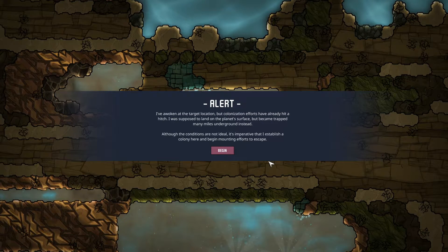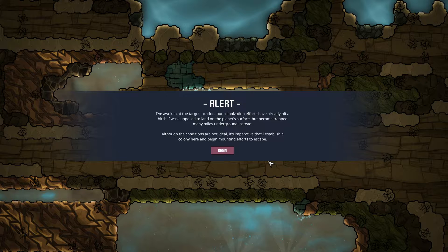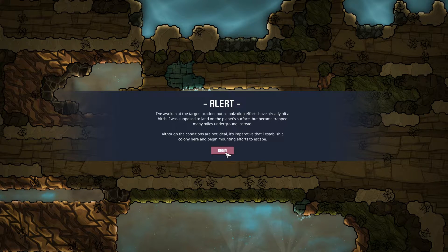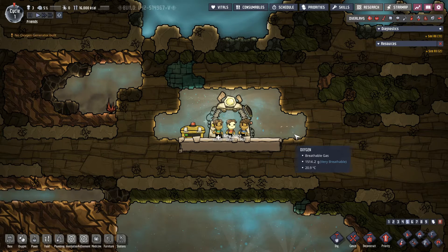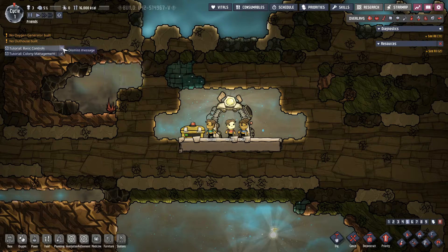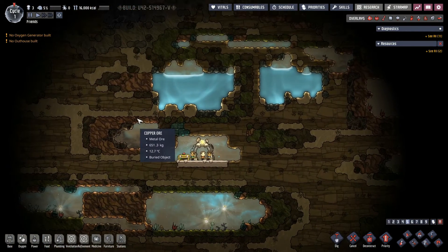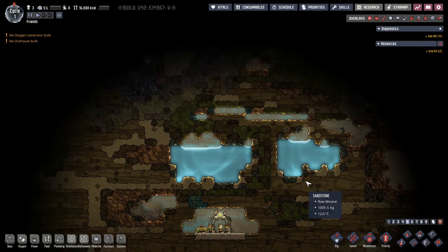Colonization efforts have already hit a hitch. We're supposed to land on the surface of the planet, but we're trapped many miles underground instead. So let's see if we can get back to the surface. First things first, let's have a look around our initial biome here. It's always good to have a look around.